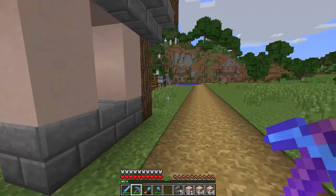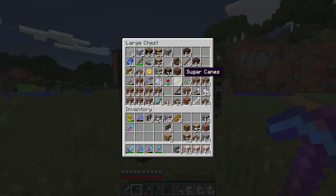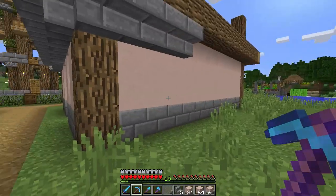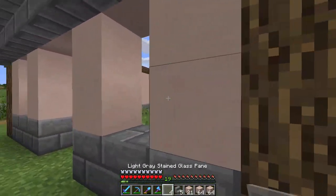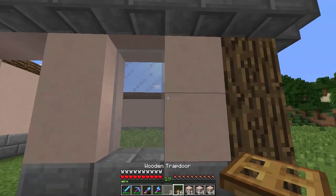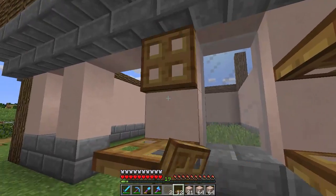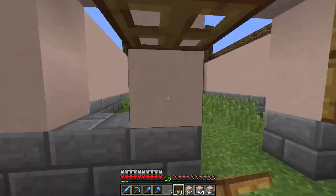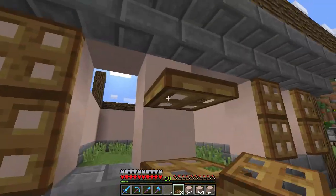We're going to get some trap doors. What type of glass do we have? We have some light gray stain — I'm going to work with a lot of light gray stained glass because I like using a different colored glass. I haven't done this before and I feel like it's the time to try it. So why not? Something like this would be quite nice. And two doors here — I think that will look kind of cool.